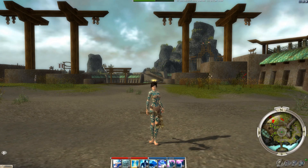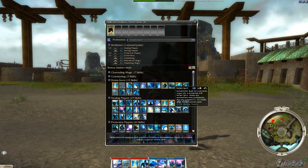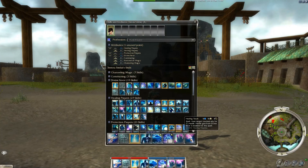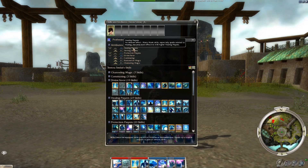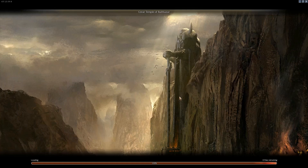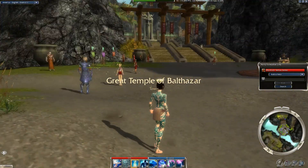The most important part of this game is your skill bar and your attributes in terms of making a build, which is part of how everything functions. Now I'm out in an explorable area. The game is separated into outposts where you can change your build and those sorts of things. Out here I can only rearrange my skills — I can't actually change them. It might be best if I go back into town to do this.